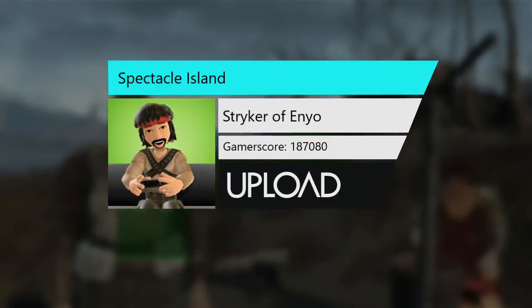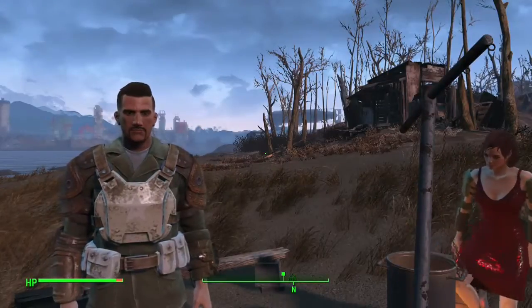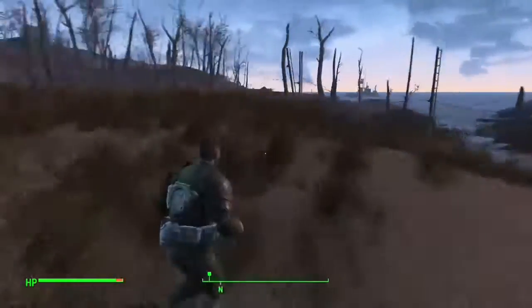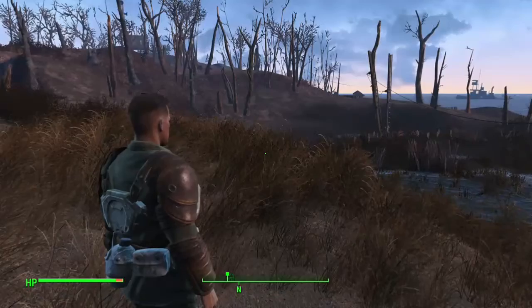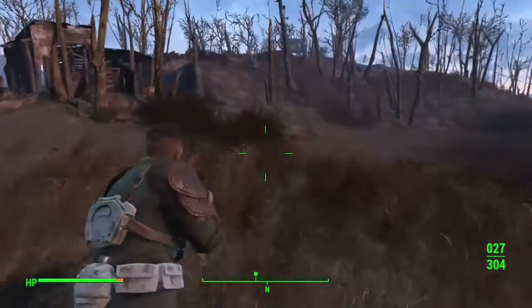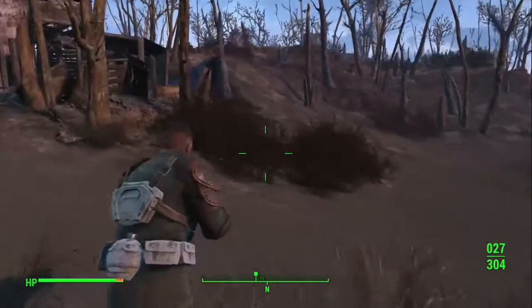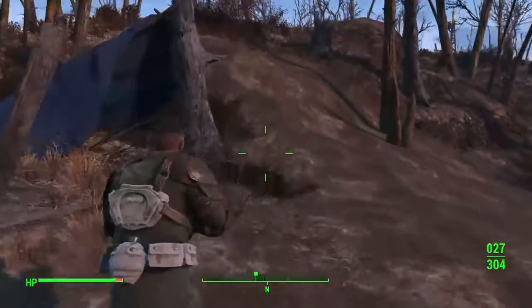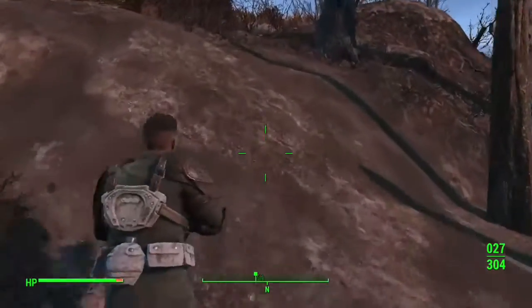This is Striker Avenyo. It's Fallout 4 and I'm going to show you one of the best workshops possibly in the game. This is Spectacle Island. You can actually make this entire island buildable, and it's actually a high level area.